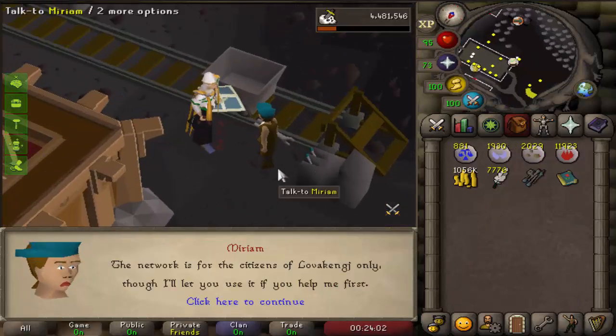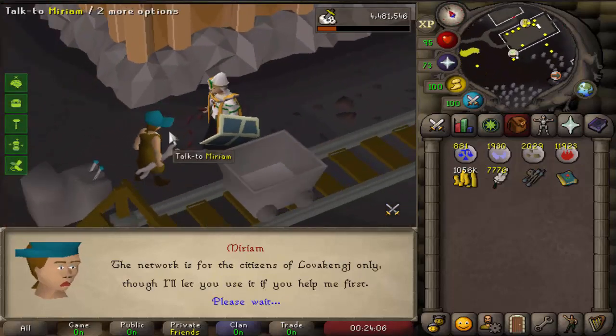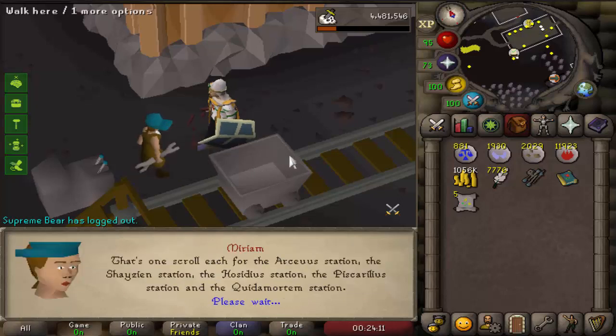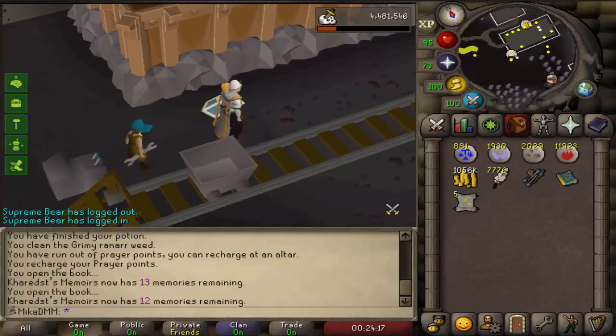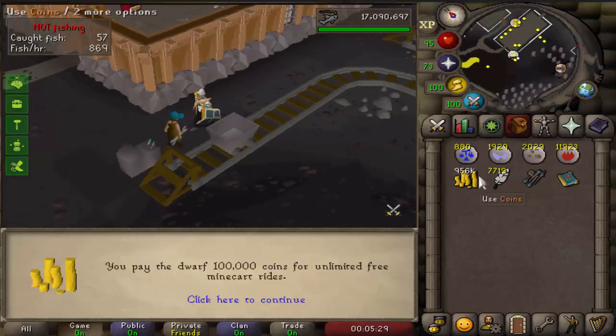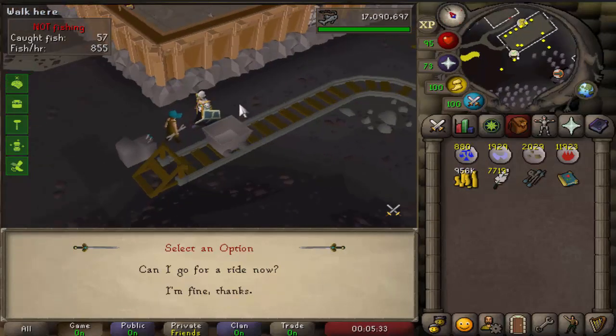It's time to unlock the cart system, because when I wanna AFK fish I wanna get there very quickly. In order to do that I'll have to talk to every minecart guy, and then it's all gonna be fine — we're gonna put 100k in it, should be very easy. We can pay 100,000 points to never need coins on us again when we use his system, so that is pretty cool.